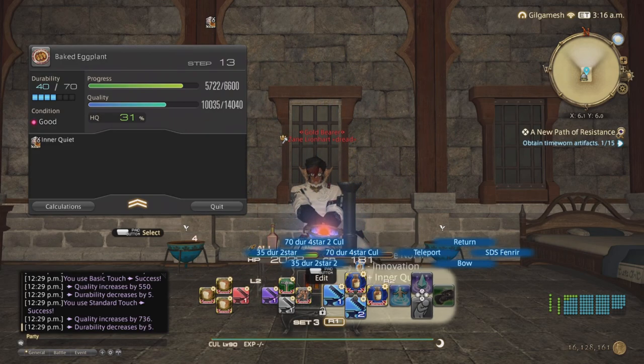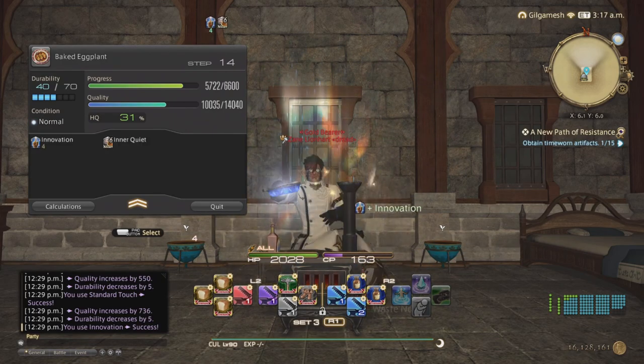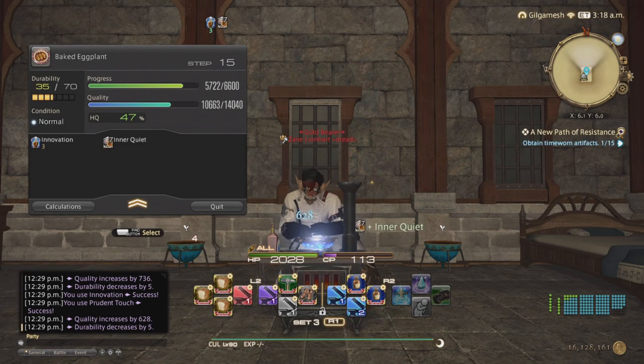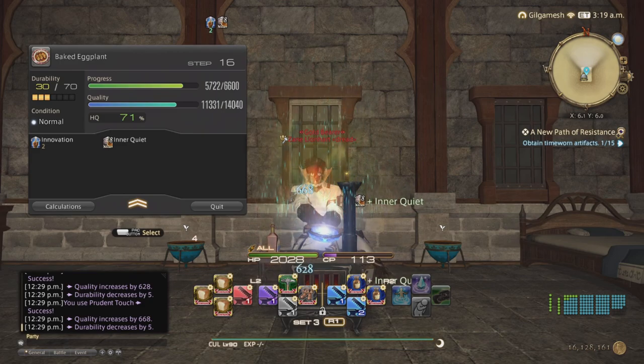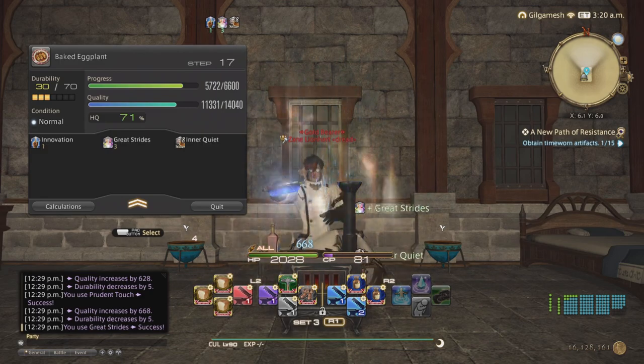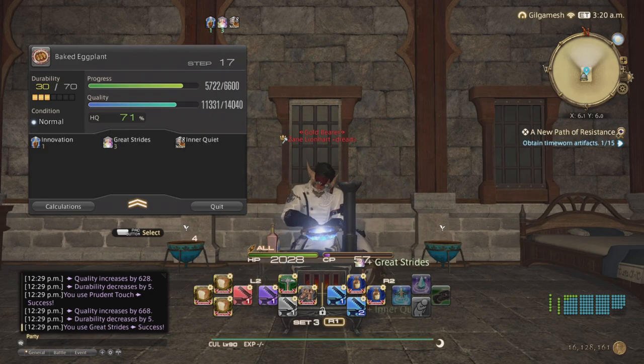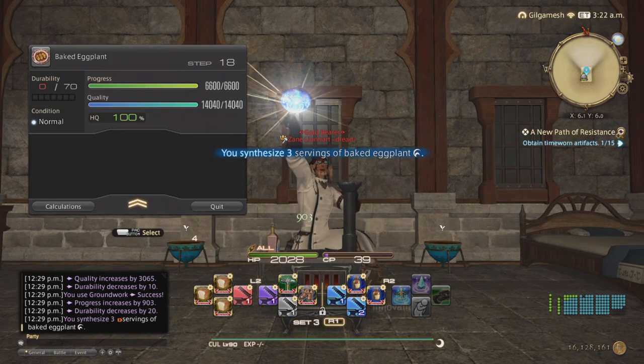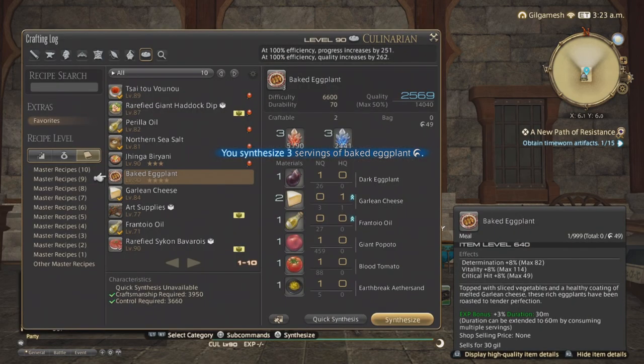Macro number two — thankfully it gets rid of the Good condition. And you are left with 39 CP leftover, so you can adjust and take off 39 CP for that.